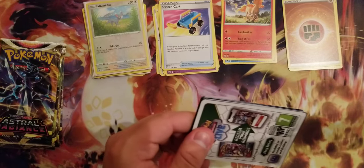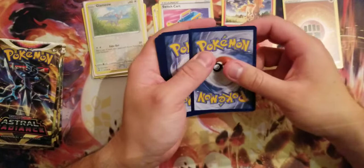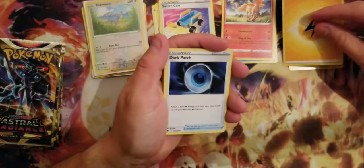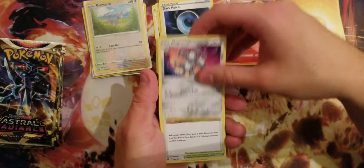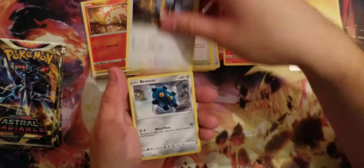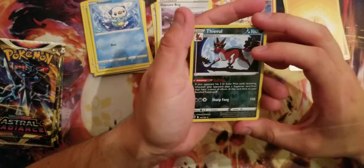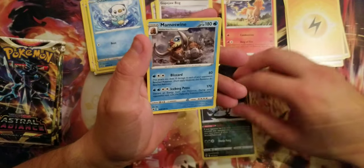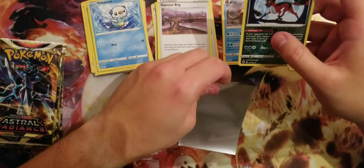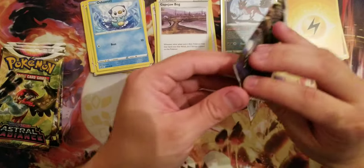I do hope everyone who watched my channel has had a great 2023. One more promo code for the online games: 1-2-3-4. That's the most important thing. Starting with Lightning Energy, Dark Patch, Magneton, Cape of Toughness, Ponyta to go with our beautiful Rapidash, Chatot, Bronzor, Rufflet. Holo Reverse Togepi, and Mamoswine, nice. And Hisuian Goodra. Putting a sleeve for the holo reverse Togepi — there you go.